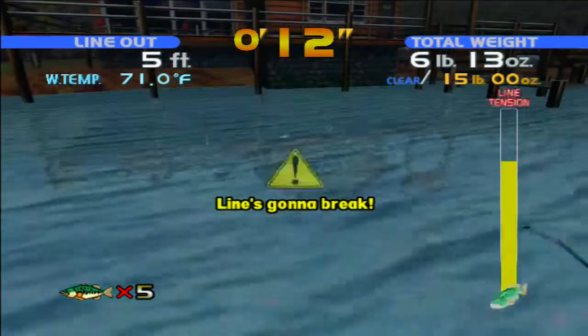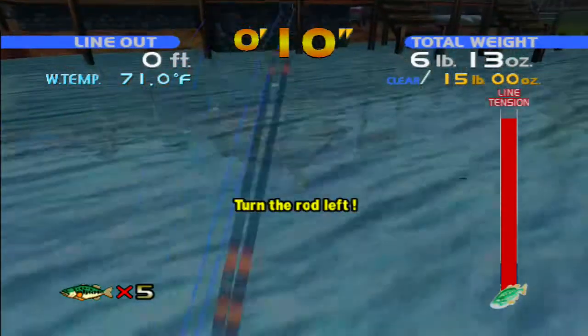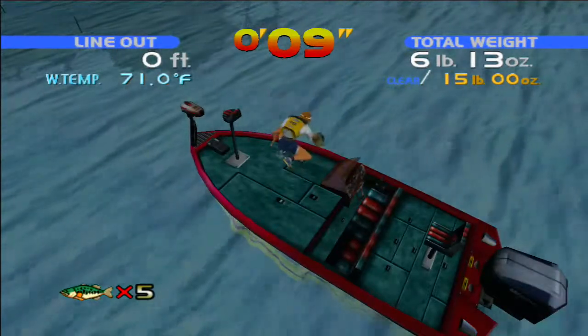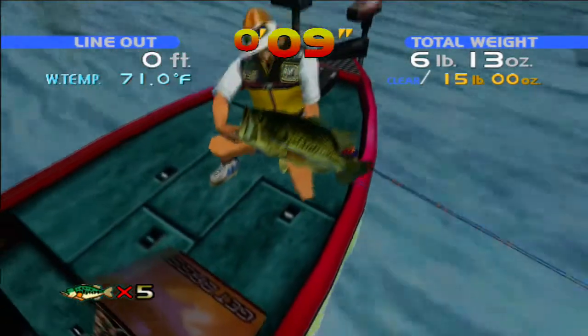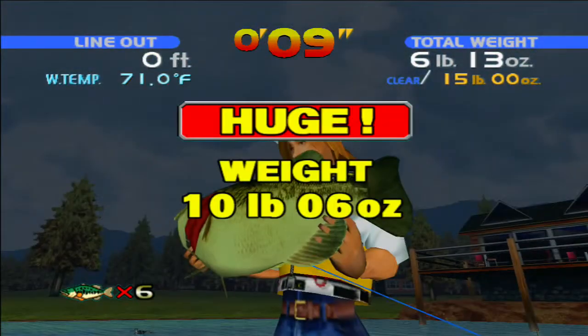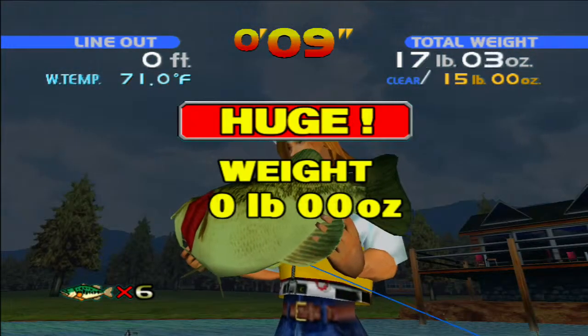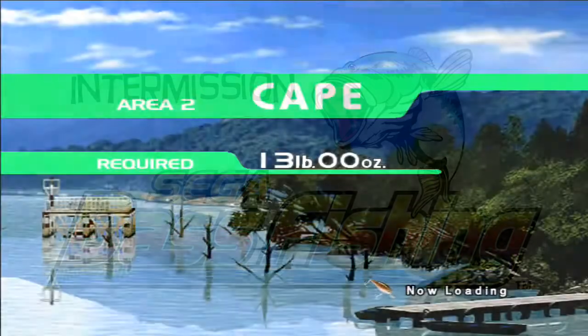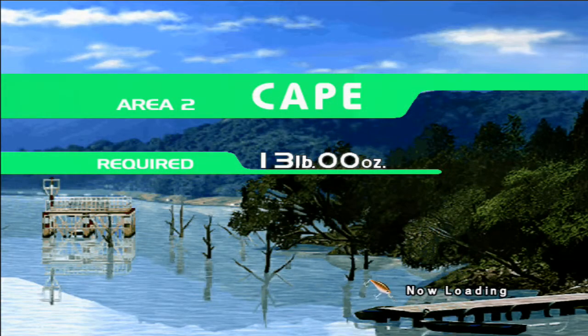If you start your game at the cape area, you'll do the lodge last, which sometimes can be a good idea, because the frequency of catching larger fish over by the left hand side means it's a good way to get the 15 pound target that you need. Now let's move on to the cape. We need 13 pounds of bass in one minute this time.